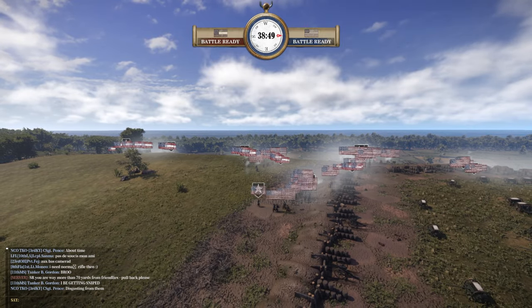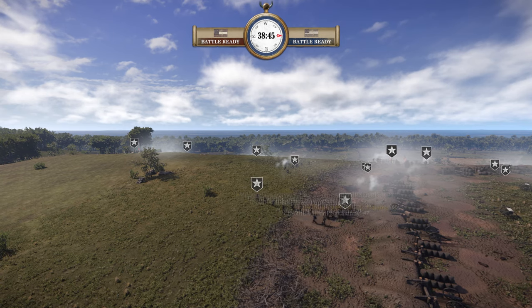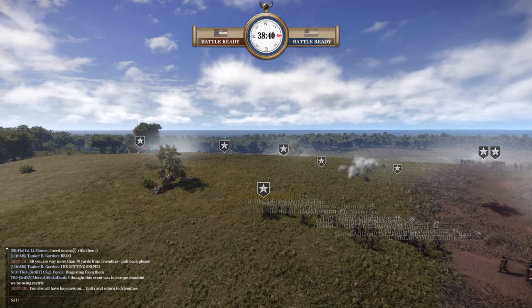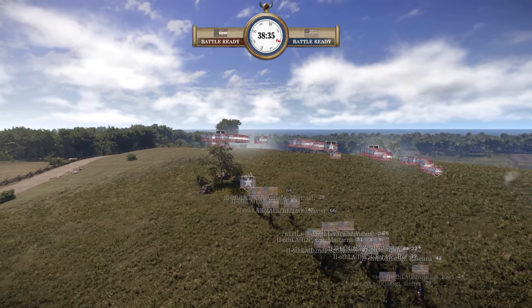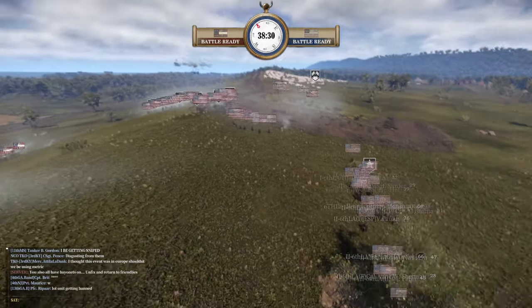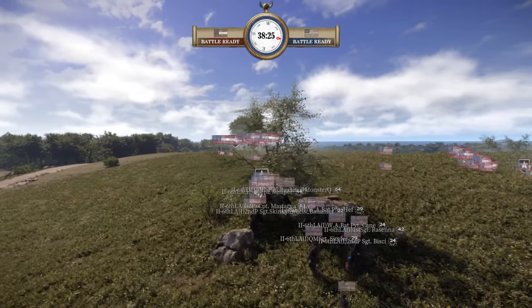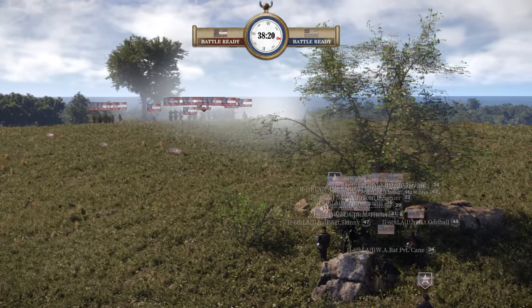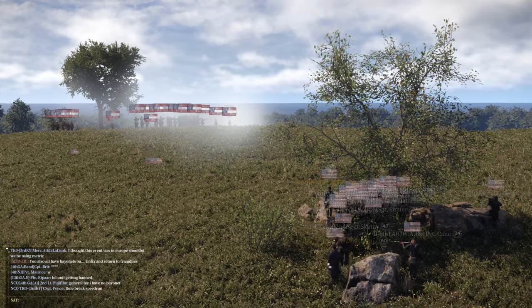What do you think about the CSA right now? Do you think they should be trying to be a little more aggressive even though there's no sprinting, or is it wise to play it out and do some range shooting? In the beginning, since there are no bayonets and no sprinting, the momentum for a charge is diminished, so a shooting game is a good choice, especially since the CSA have those Mississippi rifles — an excellent long-range weapon.